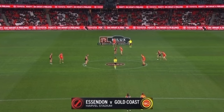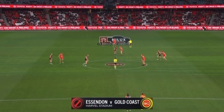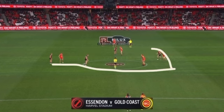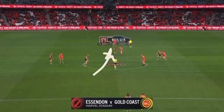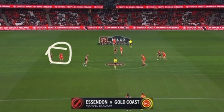Next game: Essendon versus the Suns. In this situation, you have a right-handed ruck and a left-handed ruck. The reason why these players are set up on this side is because the right-hander hits that way and the left-hander hits the same way — hence the reason why you see those players set up on this side of the circle.